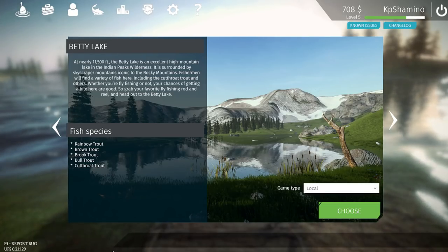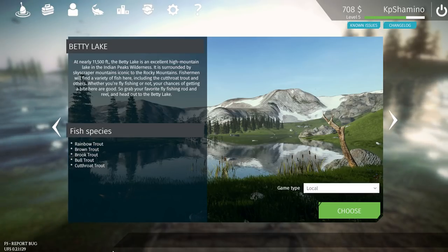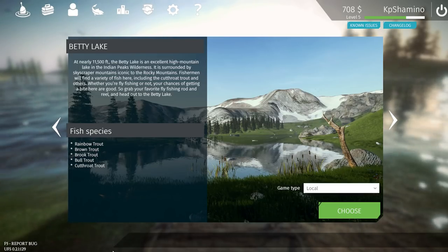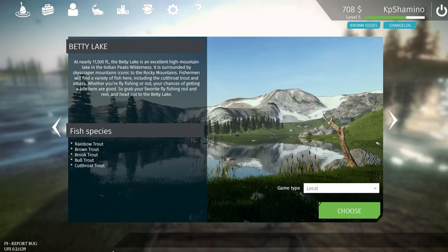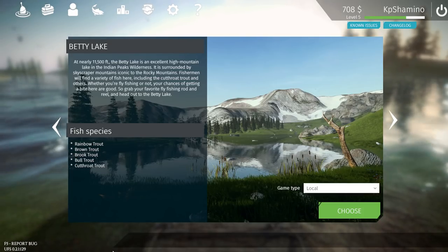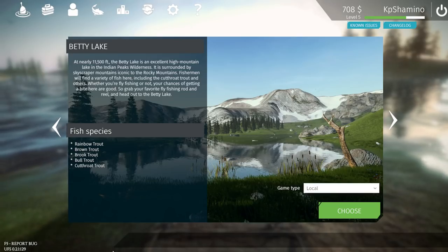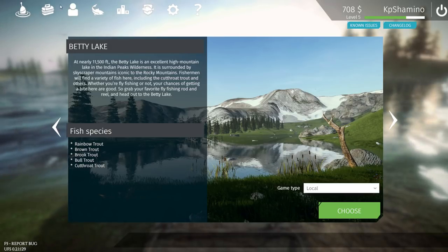I just found a very good spot for rainbow trout and I'm going to show you guys that spot, along with spots for brook trout and cutthroat trout. Brown trout I didn't have much luck with, and bull trout is a little random — brown trout will be in the next part. This video is about how to farm currency and experience very fast, because rainbow trout gives around 50 to 60 currency at 3 kilograms, which is a lot more than other fish here.